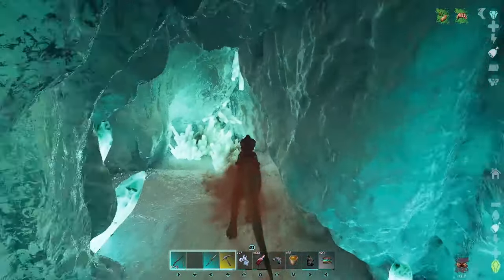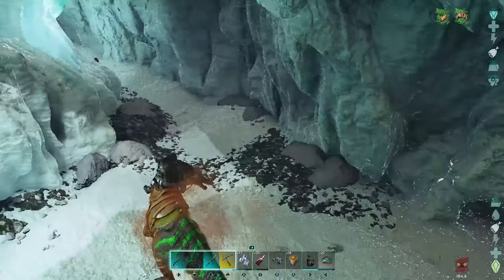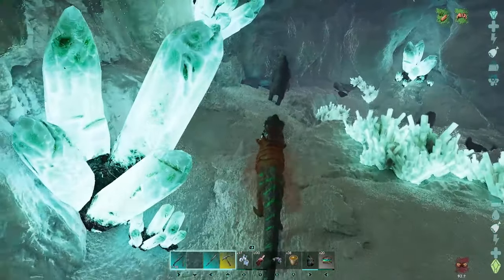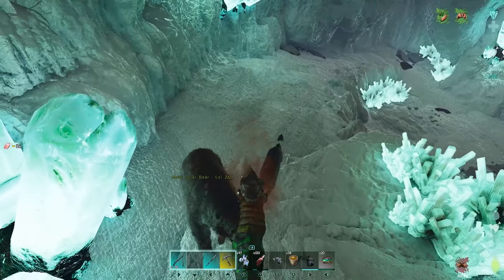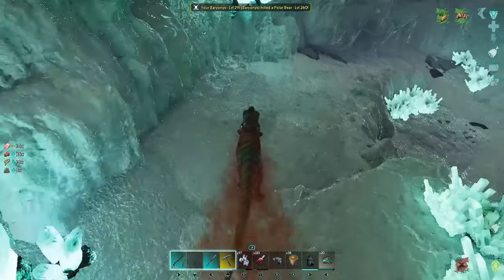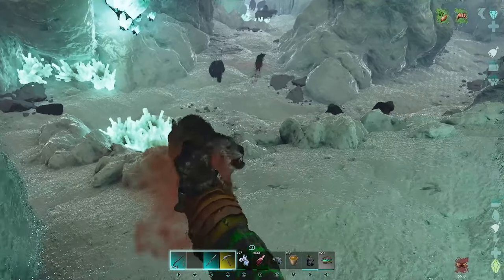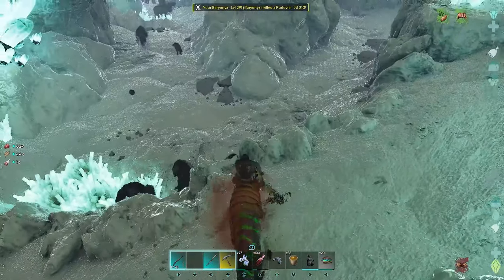Past where that loot drop was. We can now move around here into this section — this is where the crystal section leads. You can actually use the geography to your advantage in this section — take out the guys up at the top level easily enough, and there are some Pallovia there to get out of the ground too. A lot of this stuff you can actually get to aggro up against this ice wall and just chomp them while they're down there.